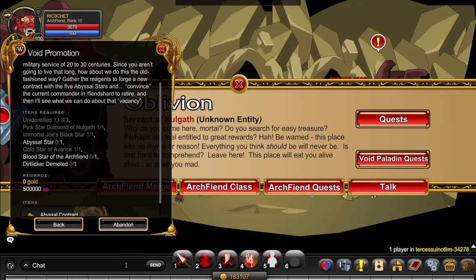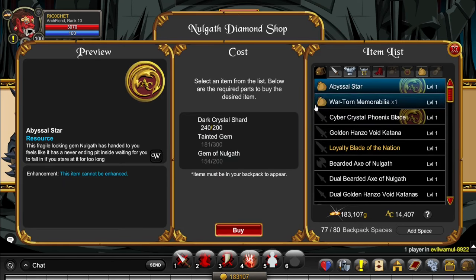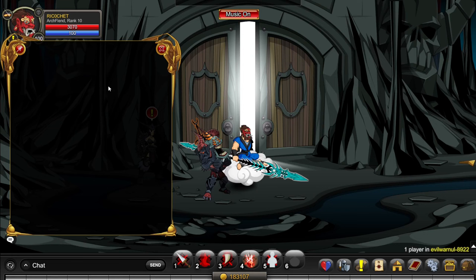Next, we want to get the Abyssal Star. You can get this by going to slash join Evil War Null. Here you click on Diligas' Diamond Shop, and you need 200 Dark Crystal Shards, 300 Tainted Gems, and 200 Gems of Nullgath. If you can, you should use this pet to get all the Dark Crystal Shards as it gets them at a 100% drop rate.